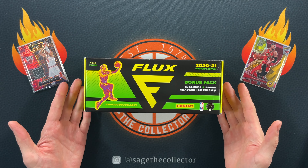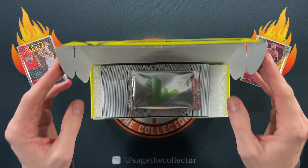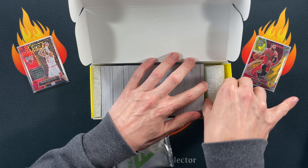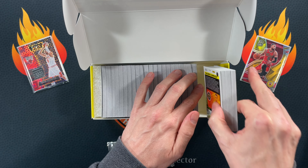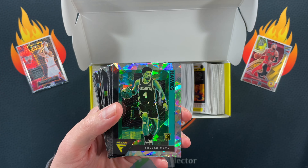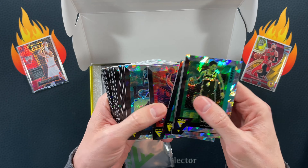We are going to start with the Flux set. These were originally $150 — they must have printed a ton of them and no one bought them, so now you can get them easily for $40. It is the entire Flux set. It's 2020, so you get all the rookies: you get LaMelo, you got Ant-Man, you got Tyrese. So you're guaranteed to get them all.